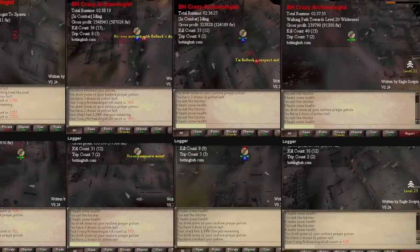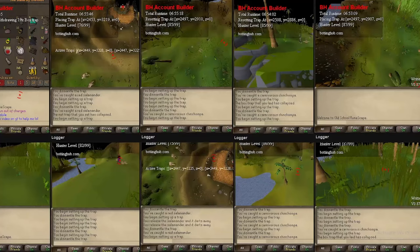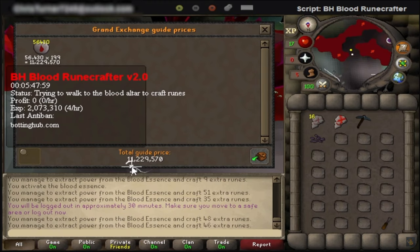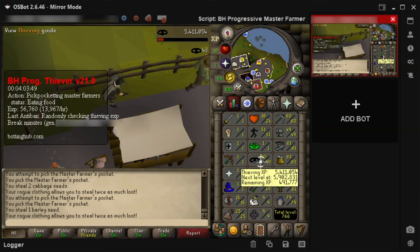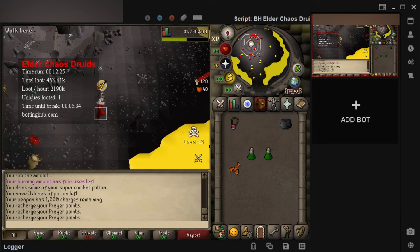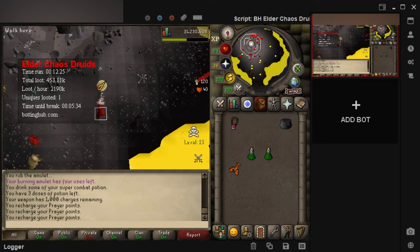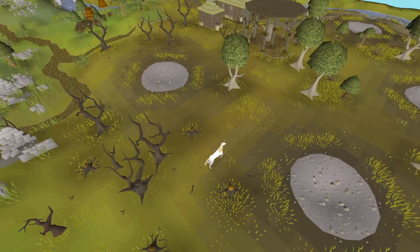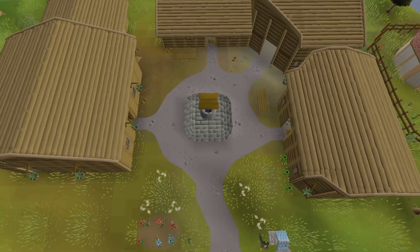Now for pay-to-play botting, there are far more methods available for gold farming. You can choose to do the Crazy Archaeologist, Red Chinchompas, Black Chinchompas, Sarachnis, King Black Dragon, Minnow Fishing, Blood Runecrafting, Master Farmers, Mage Training Arena, Undead Druids, Elder Chaos Druids, or Regular Chaos Druids. Each method has its own unique benefits and profitability, and our blog located on our website provides in-depth explanations for each one.